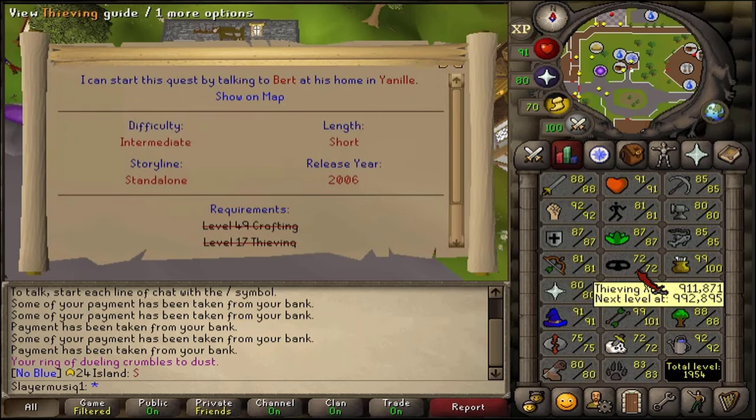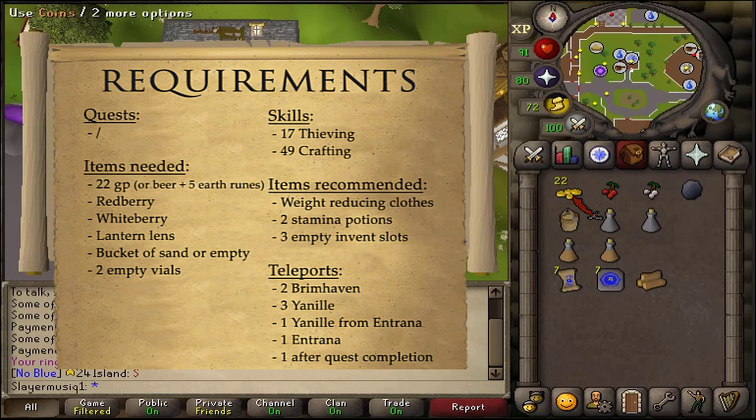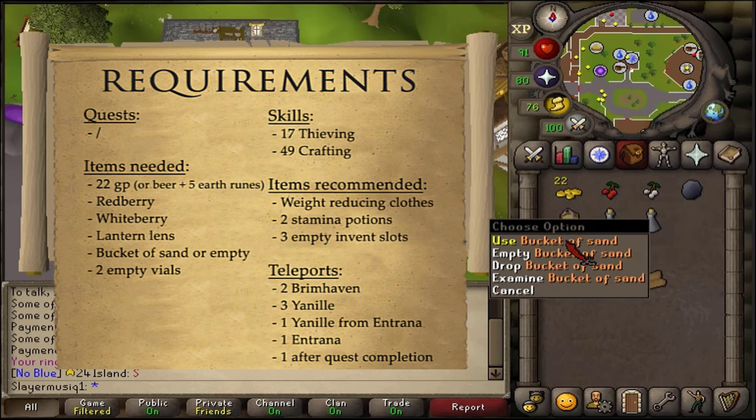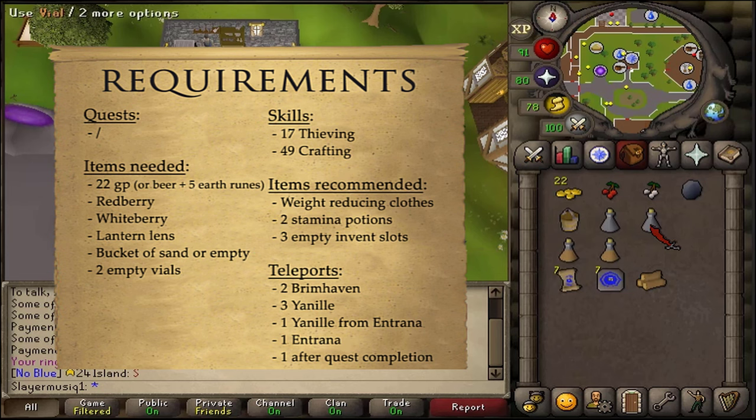Skill requirements are at least 17 Thieving and 49 Crafting. You'll need at least 22 coins, or a beer and 5 Earth Runes, a red berry, a white berry, a lantern lens, a bucket of sand or a regular empty bucket, and 2 empty vials.